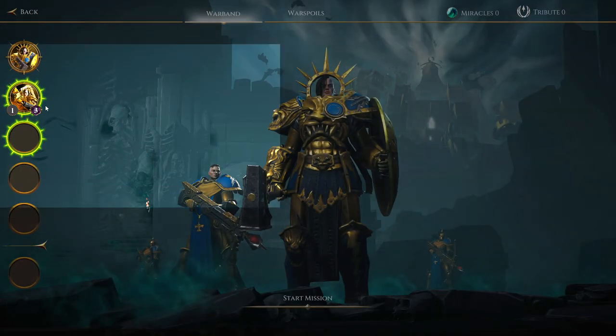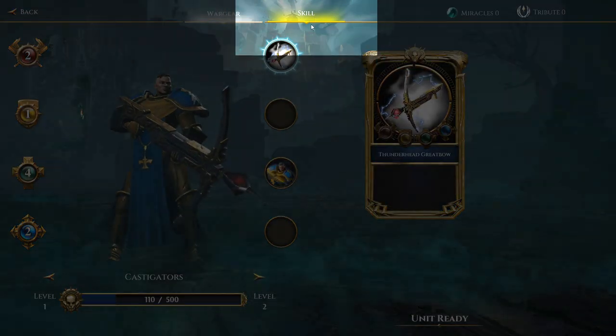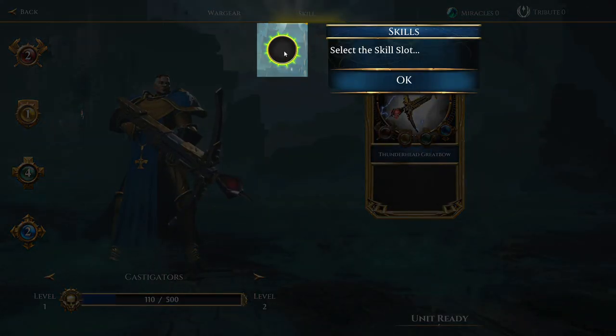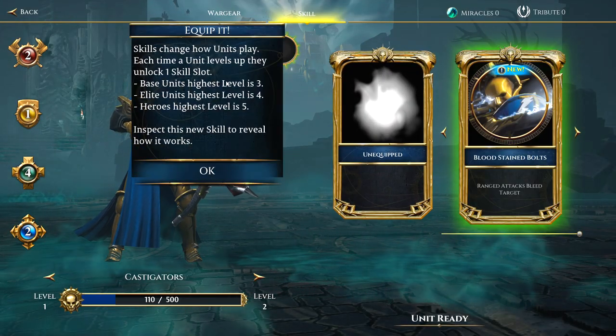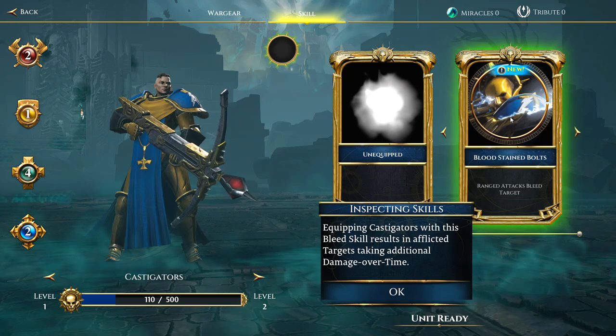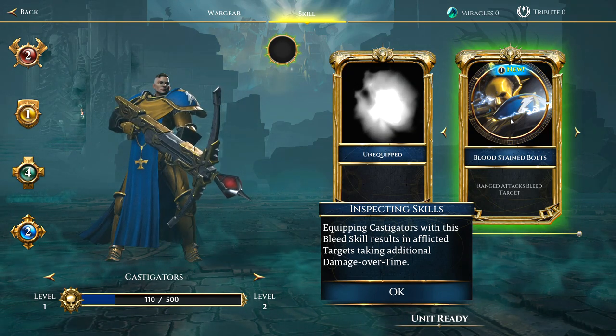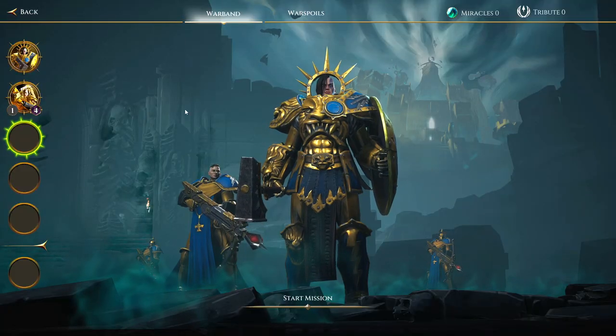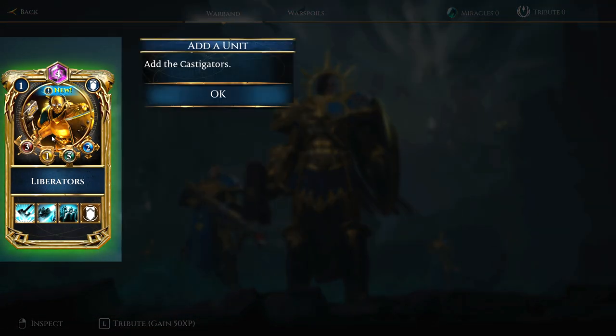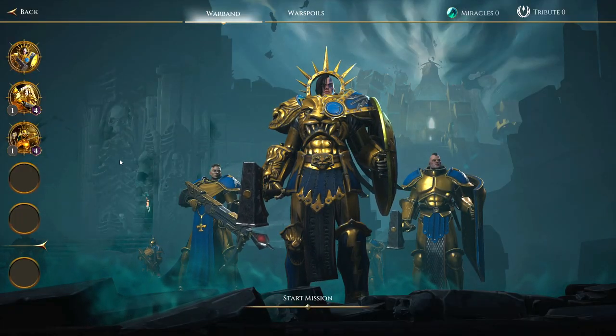Units can also equip skills. I did pick up that bleed thing — blood-stained bolts, additional damage over time. I definitely want that, just in case I can't get to a particular problem. The Castigators look like normal guys in plate mail that are down for a good smash.